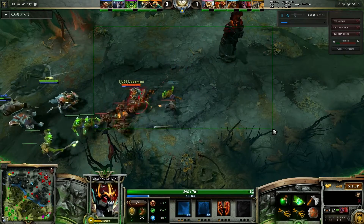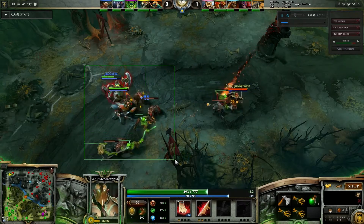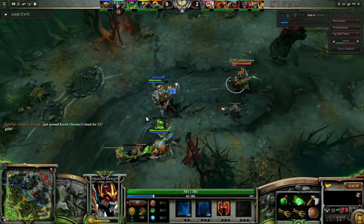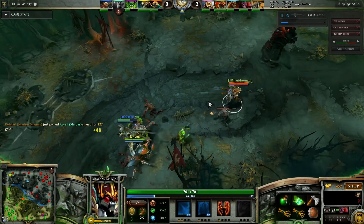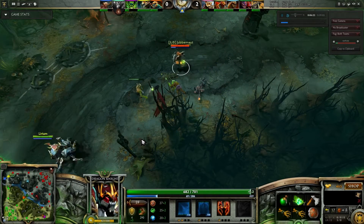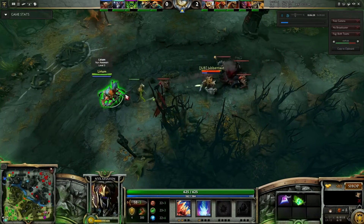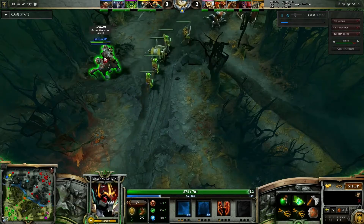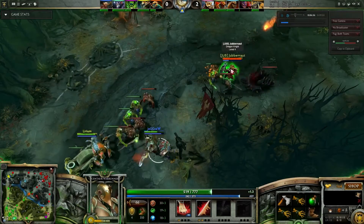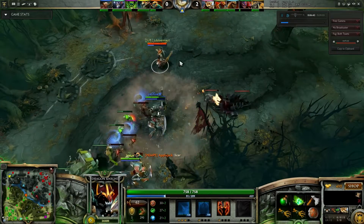You should try and stay within the XP range, but because these guys are pushing so much I can just stay here. Really, being in an offlane like this, you shouldn't even need to worry about getting a lot of last hits, because you're going to be out-leveling them. You're getting double the XP they are — they're level 3 and I'm level 4, nearly level 5. So it's not good for them to be so aggressive, because it means I can just stay really safe.